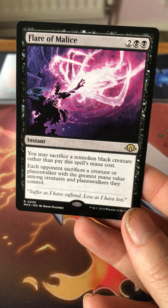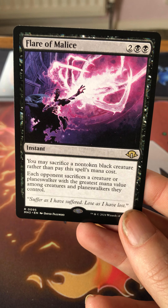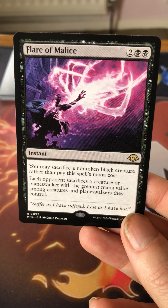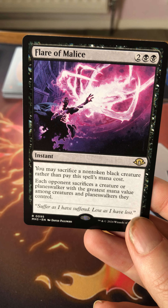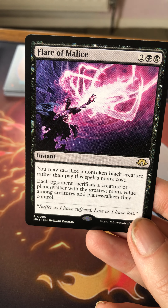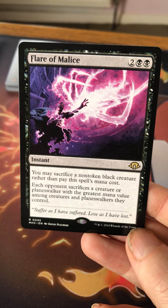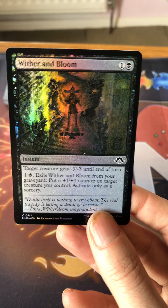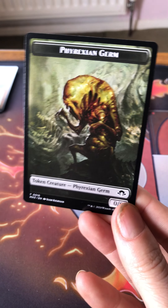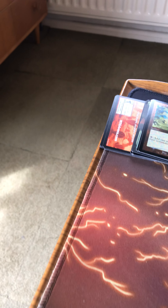Flair of Malice — two black and a black. There's a whole cycle of these spells, some of which were expensive on release. This is the black one — you may sacrifice a non-black, non-token black creature rather than pay the mana cost. Each opponent sacrifices a creature or planeswalker with the greatest mana value among creatures and planeswalkers they control. The regular cost of two black and black isn't bad either. We also got Wither and Bloom in foil, and a Germ token for the living weapon.